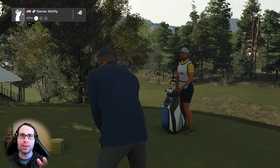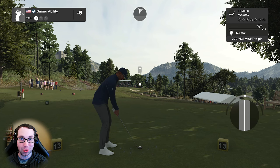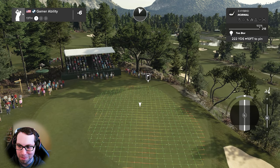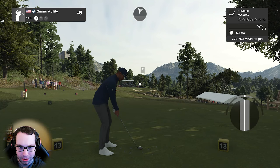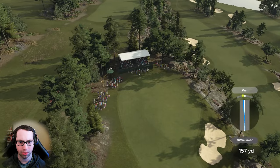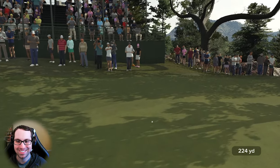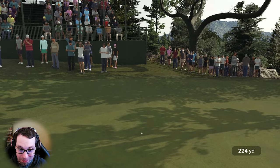Thanks to Ret for putting the magnet in there. We still have three shot dedications left. 222 yard par three — favorite club in hand, the three hybrid. This ace is for you, Ret, wherever you are out there on the world wide web. I tried to hit that slope and bounce it. Look at this roll — sculpting, Gamer Ability stamp of approval. That'll do nicely.